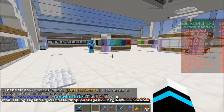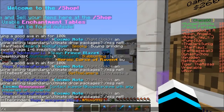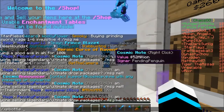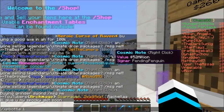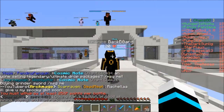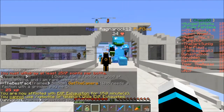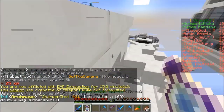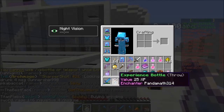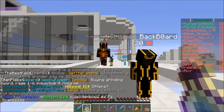Cosmic PvP is also unique in having the /xp bottle command. You do /xp bottle followed by an amount — for example, /xp bottle 25 gives you 25 XP bottles. This is handy because XP actually sells for a lot, which I'll explain in another video.